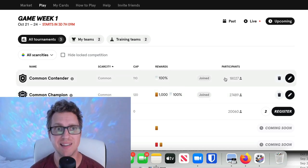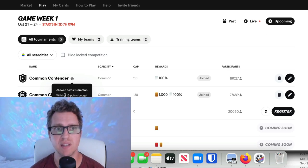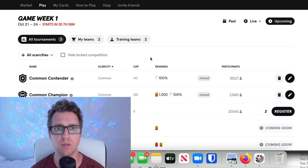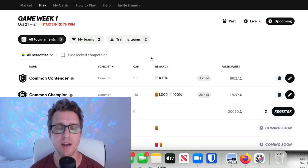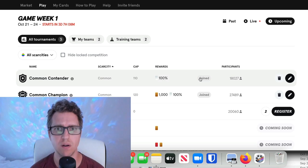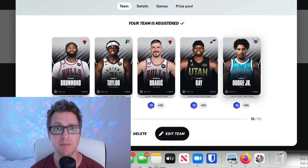The cool thing about these is that they are totally free. In the Common Contender there is a 110-point cap, so you can't just stack your team with all the best players. Similar to other fantasy games, you have to act like a manager and choose a combination of role players and stars to get the highest score. The rewards in the Common Contender are all common cards, and currently there are just over 18,000 participants.